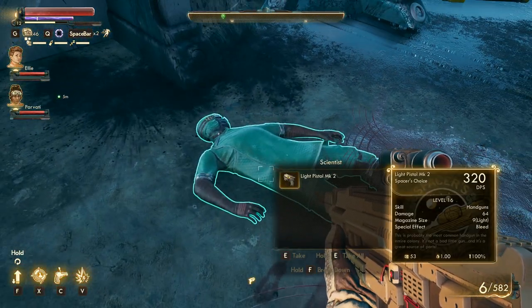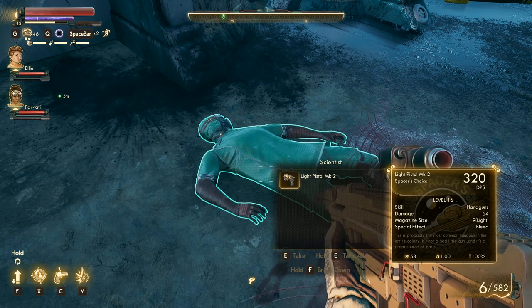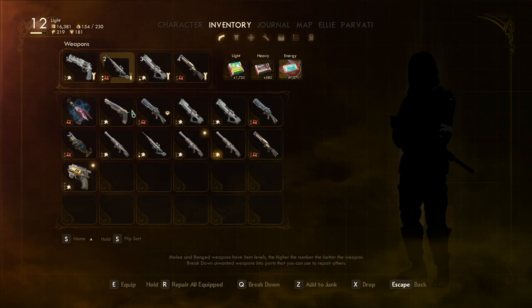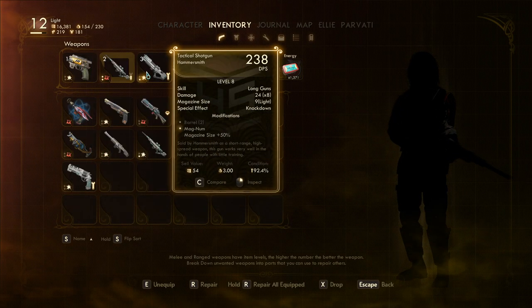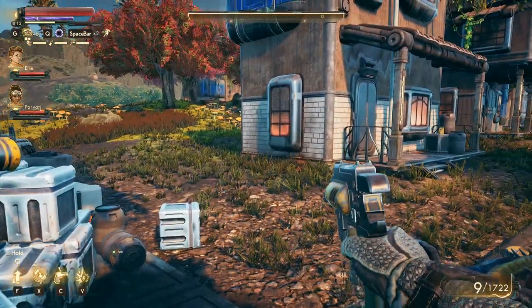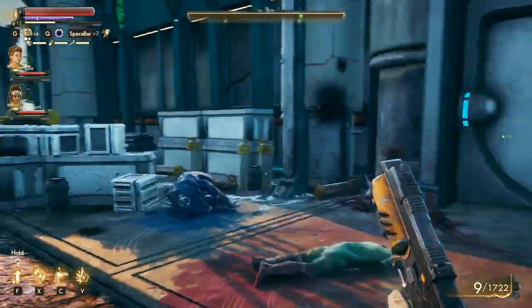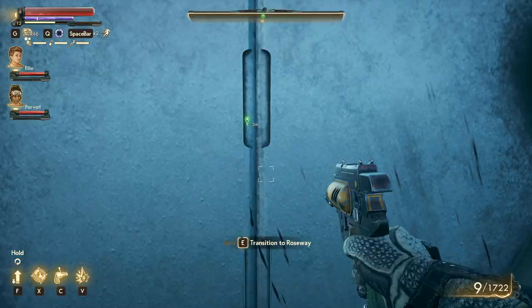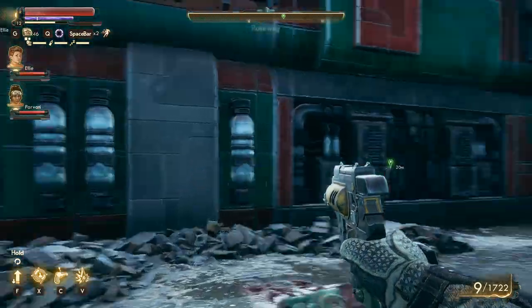Light Pistol Mk2 — what the hell, that's pretty good, 320 DPS! That's better than my bloody rifle — 320 DPS. How is this pistol so good and how did I ignore it? Light pistol tier two, basically.